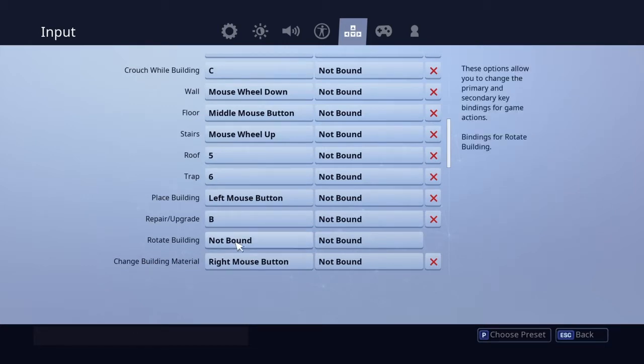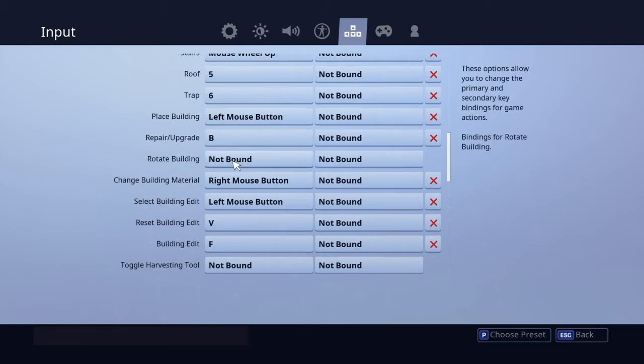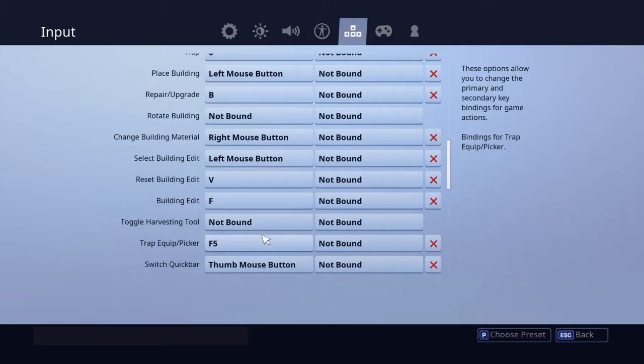Rotate building I don't have bound yet, I still need to find one. Change building material is right mouse button. Select building edit is left mouse button. Reset building edit is the same. Building edit confirm is F, so if I edit a building I press F, select the edit, and if I make a mistake I just press F again - it's great.